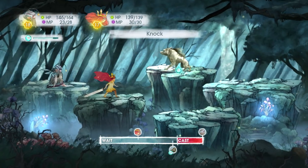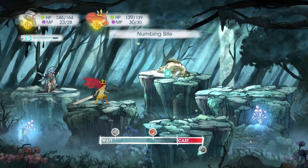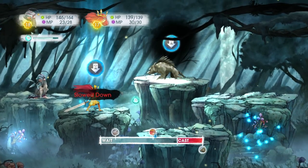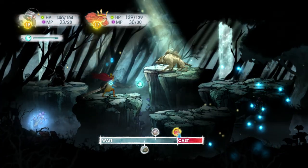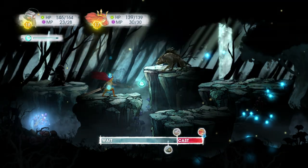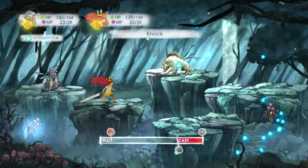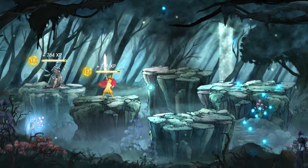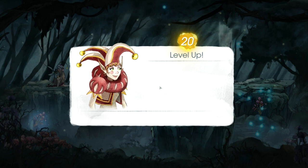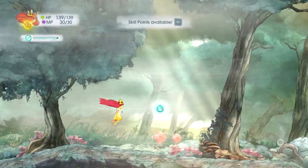I'm just going to go for default attacks here. And we are going to take a numbing bite — nothing to worry about right there, though, because it's just a debuff. I'll just continue to attack and keep an eye on him in case he makes a dash for it once he hits the cast meter, but I don't think he will. Instead he is going to be struck down — beaten and bloodied by a little girl and her 13-year-old bearded friend. Another rough ruby right there.